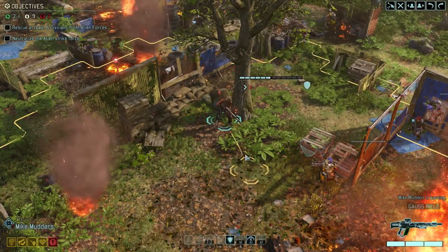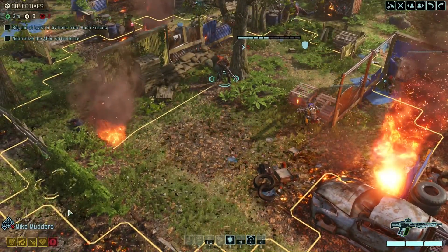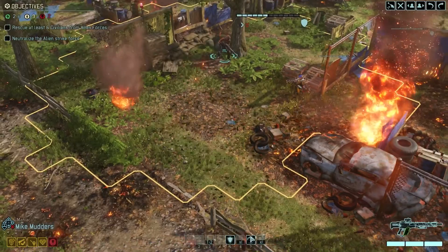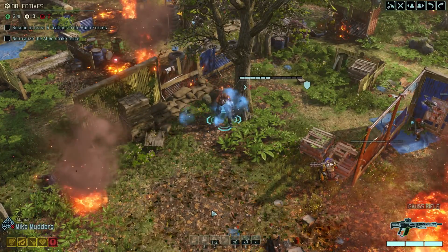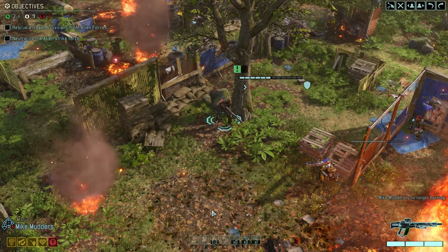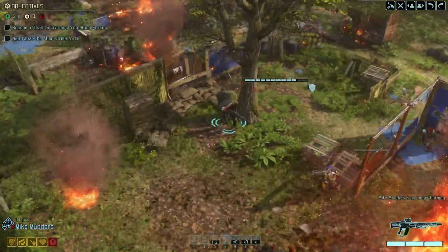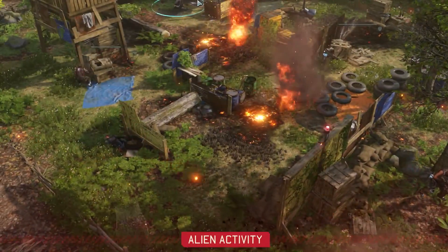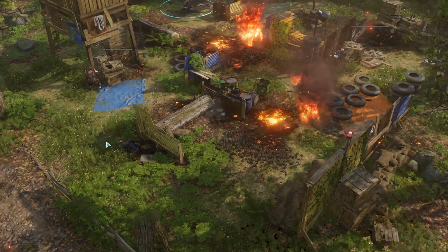I probably should check that, because they will just run — the smart thing to do would have been to go around the fire, but no, he runs straight through it. Does healing remove burning? Yes it does. So I don't think it caused any damage, which is okay. We should probably send some healing to Pritch over here, because he's also on fire.